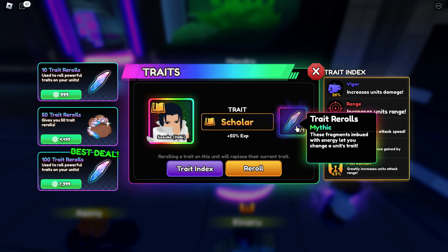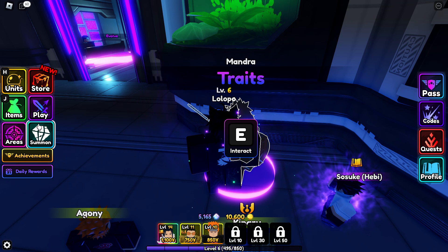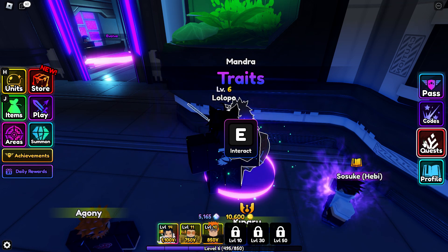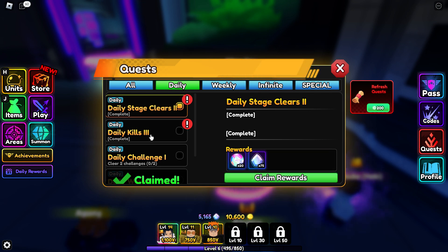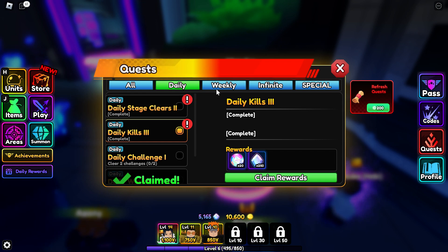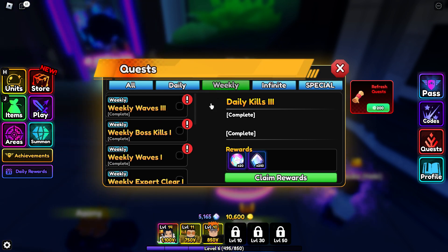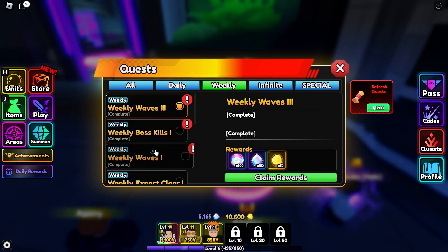Now, how can you get trait re-roll fragments or crystals? You have to go and complete challenges in the quest section. You can also compete to get them. Right now they may not be giving them, but in the battle event they will give these trait crystals.